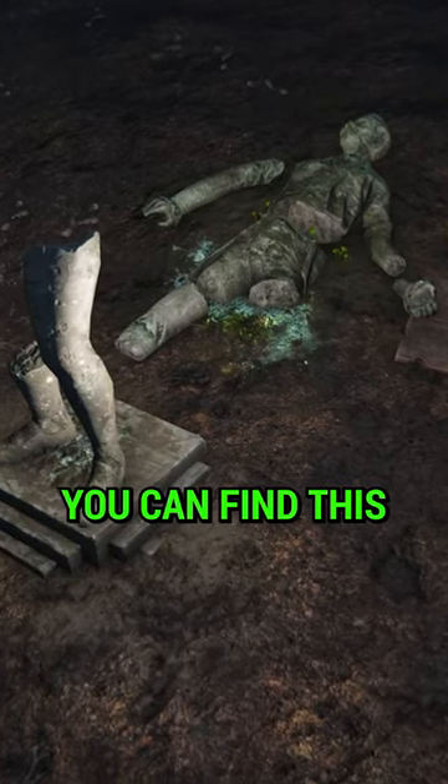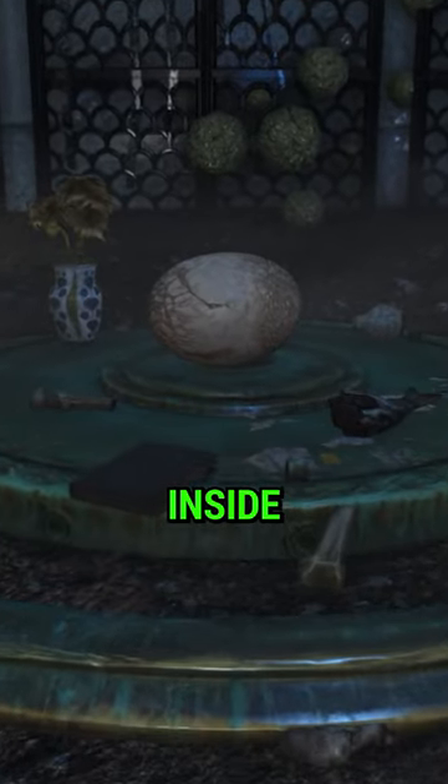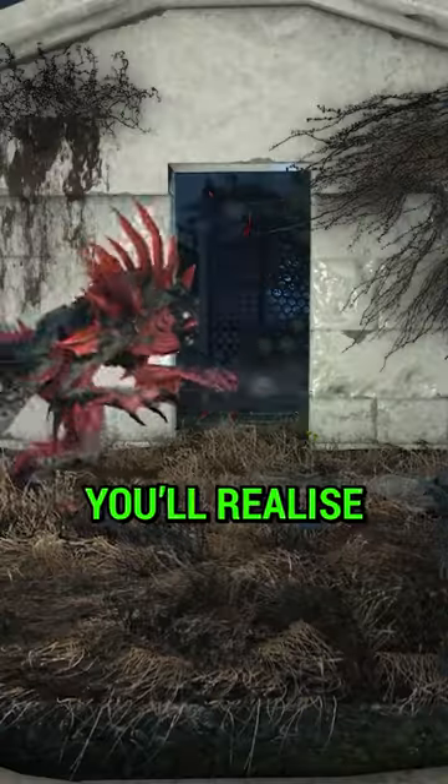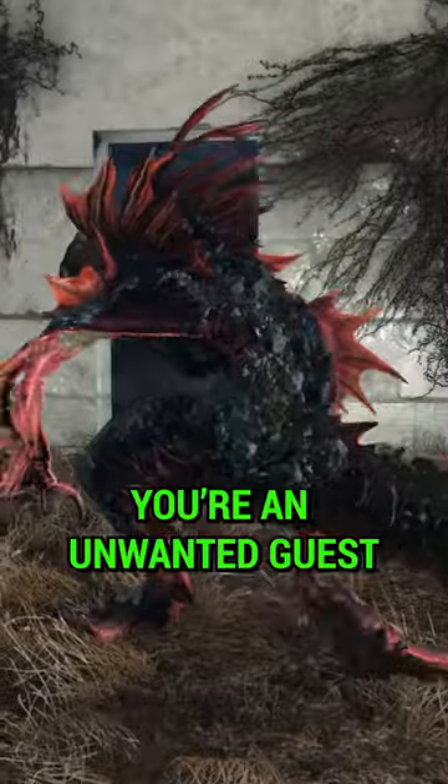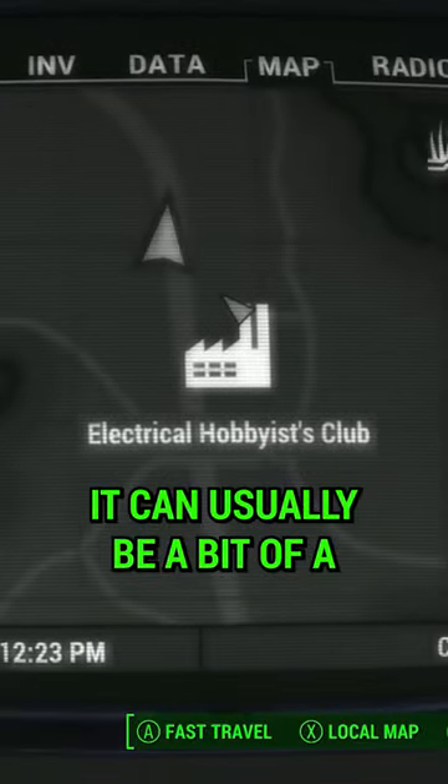Did you know in Fallout 4 you can find this creepy mausoleum with a Mirelurk egg inside? Once you go to grab it, however, you'll realise you're an unwanted guest and behind you stands a Mirelurk king. It can usually be a bit of a jump scare.